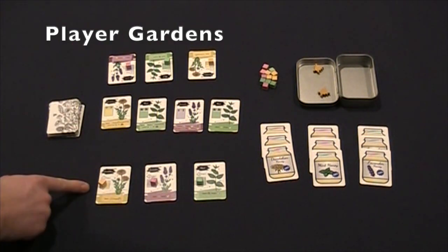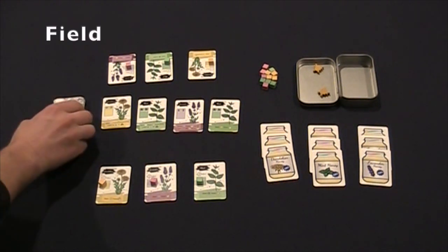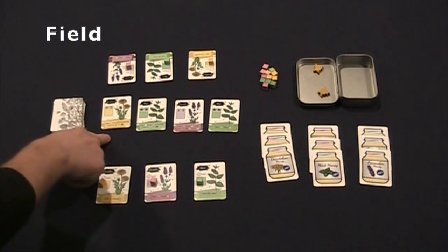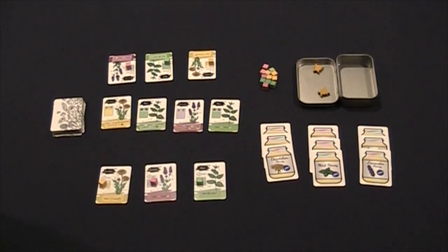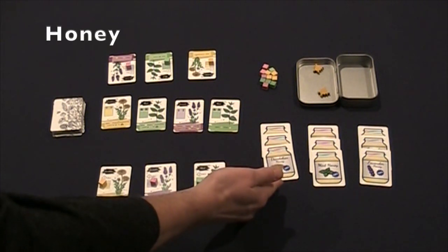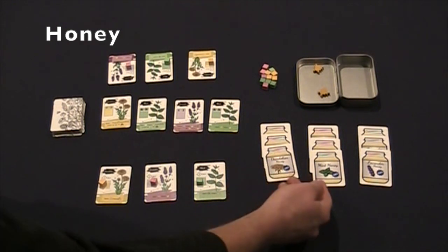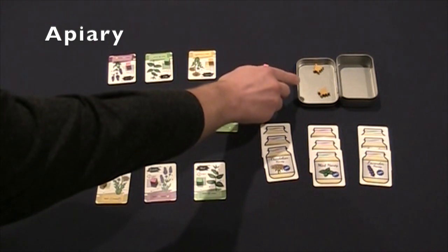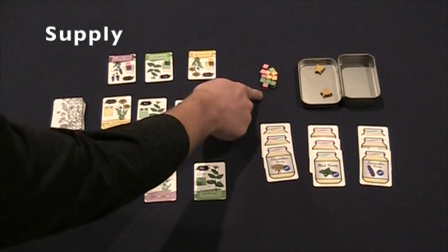Here I have player one and player two sitting across from me. Next, set up the field. The field is the remainder of the flower cards shuffled into a pile, then deal out a number of cards equal to the number of players plus two — so I have dealt out four cards. Place the honey cards off to the side where you can easily reach them; there's going to be three of each kind: dandelion, mint, and lavender. Place the bee tokens into the apiary and leave next to the apiary the remaining nectar cubes.